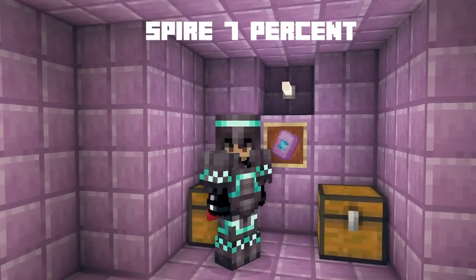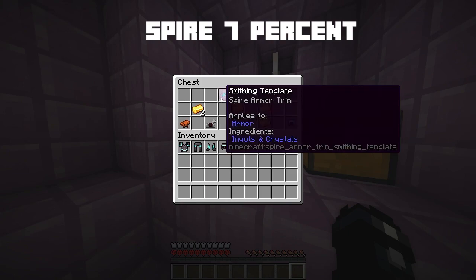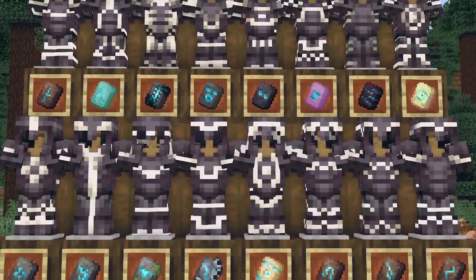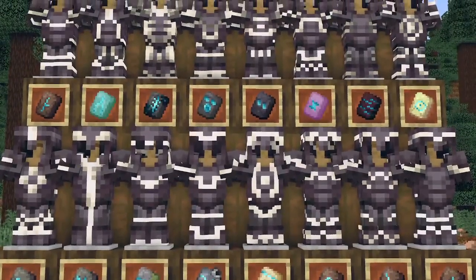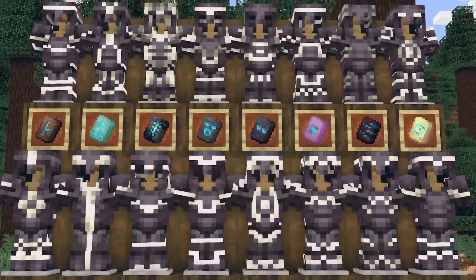The spire armor trim has a 6.7% chance of spawning out of any chest in the end city. Now you know how to get every single trim in Minecraft — make sure to like and subscribe, and comment which armor trim is your favorite.